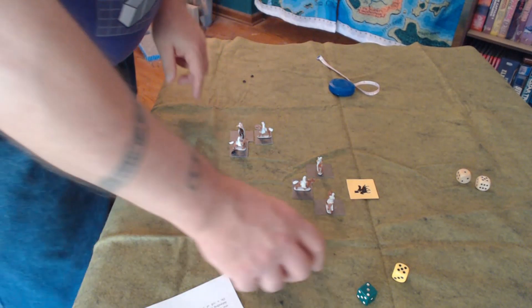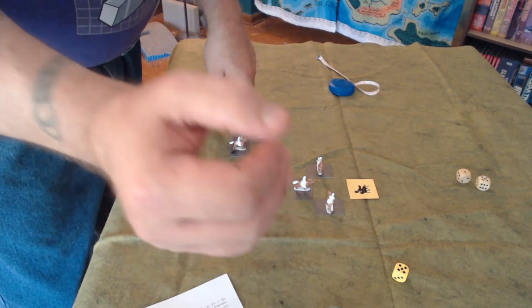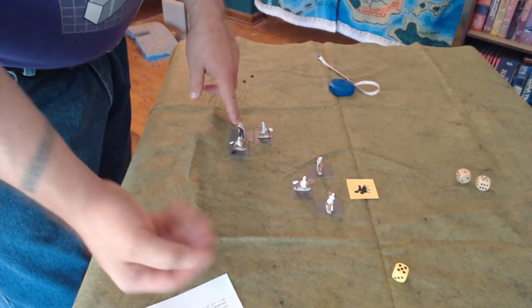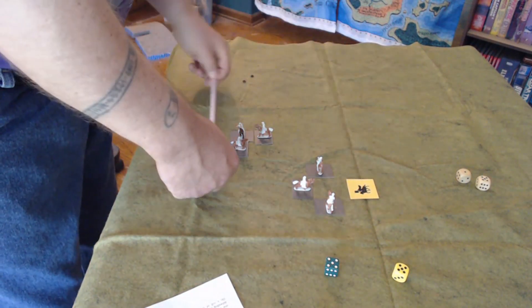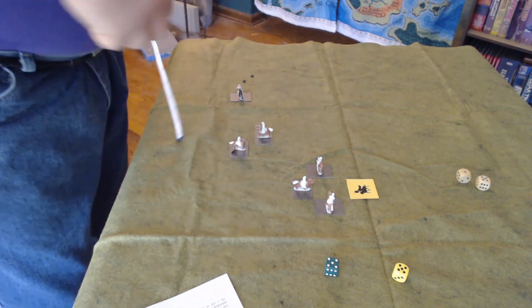One unit rolls a 6 and hits - the enemy must make a morale check and rolls a 5, so he must retreat according to the current rules. Half his movement is 12 centimeters. At this point I'm going to call it - there's one unit left. As you can see at the beginning it's not a very bloody battle, but once things start to get disrupted and you're running low on command points, units get surrounded and broken, and then it becomes very easy to start picking off entire units.